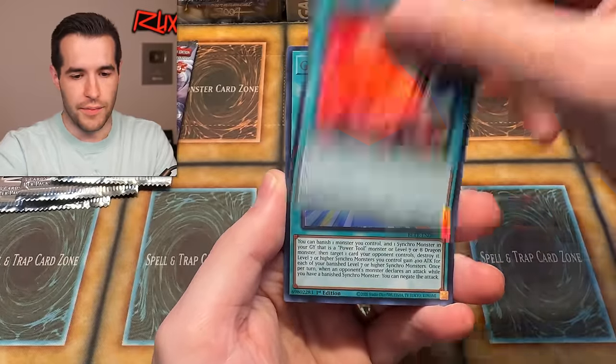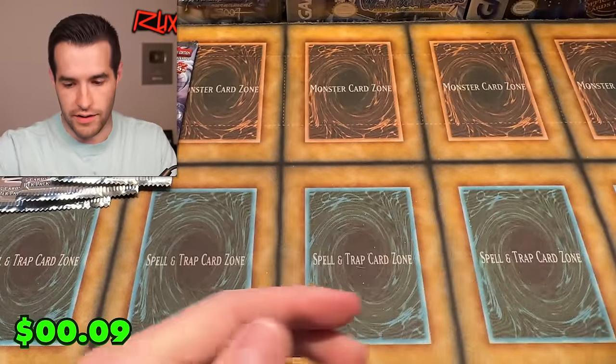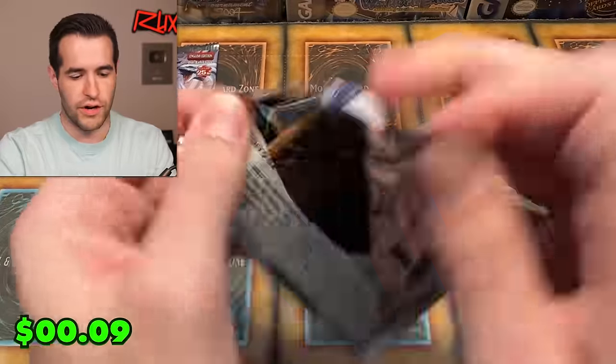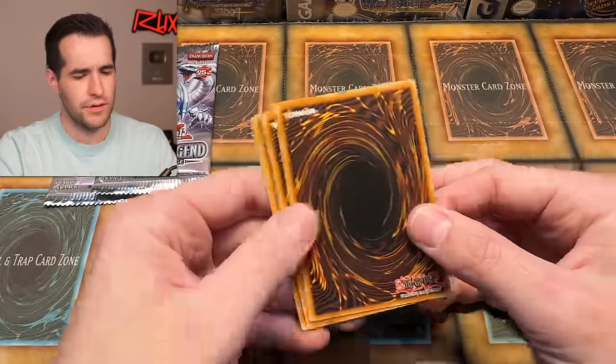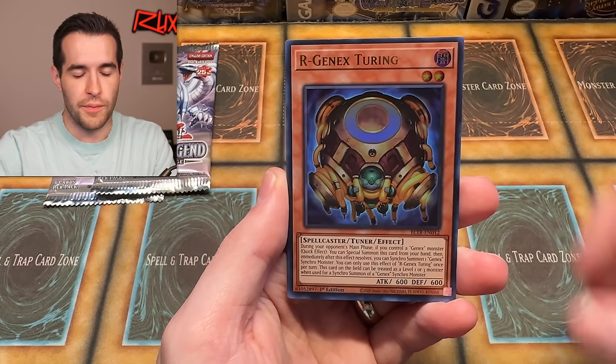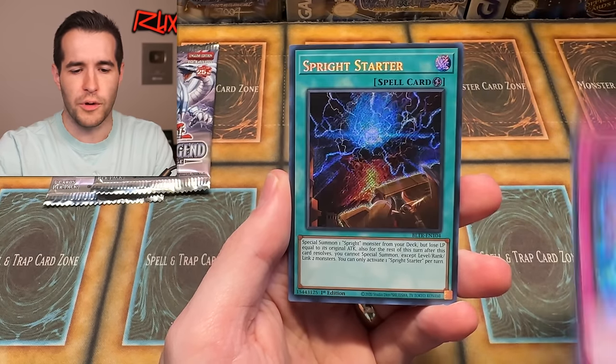Let's keep going. Let's get a Yubel in here. Life Pack. Whatever the Lore is called — not ritual. There are two different Lores and it confuses me. Infernoid, Spiritual Beast Tamer Window — maybe it was a Spiritual Beast before, but that's probably what it is now. Sprite Starter — two packs left, then we go on to the Magician's Force opening. Very exciting.